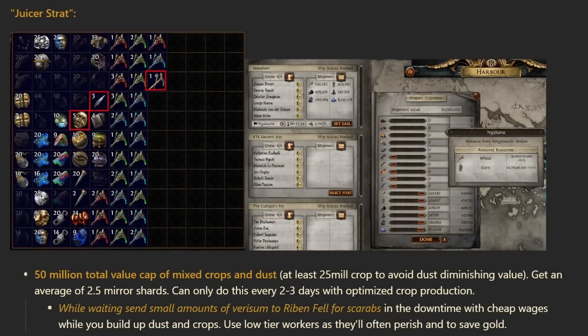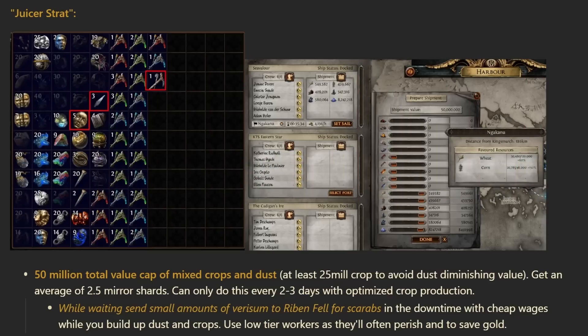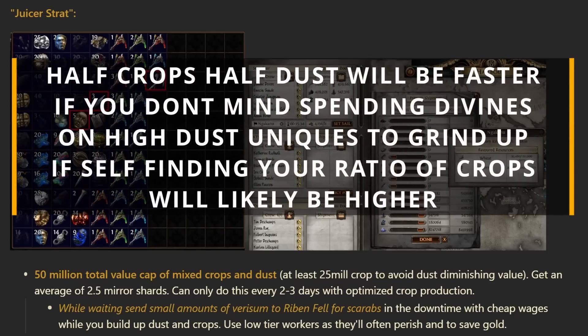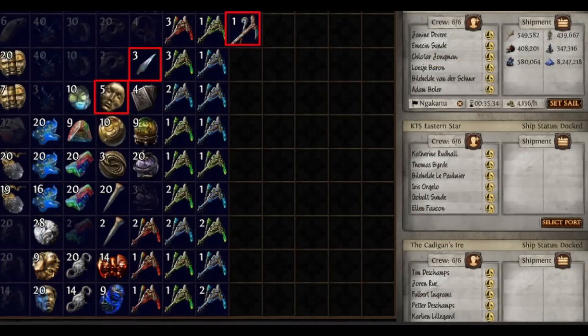The juicer strategy is really sending those full capped out shipments of 50 million value of mixed crops and dust. You'll want at least 25 million crops in mixed value to avoid the dust diminishing returns, because anything under that means you have to start sending exponentially larger amounts of dust. Most of the time you'll probably do something like 30 to 40 million crops and then finish it off with dust up to the 50 million value threshold. This will get you an average of two and a half mirror shards per shipment, along with a little stack of divines and either some nice tattoos or runes depending where you send it.